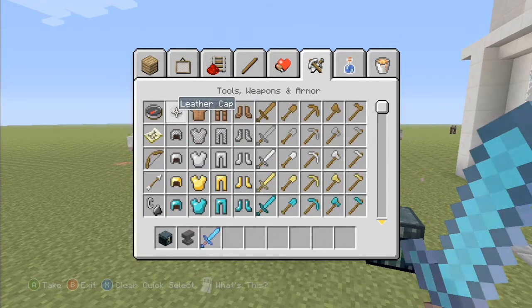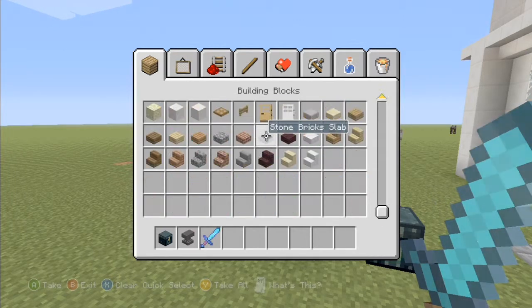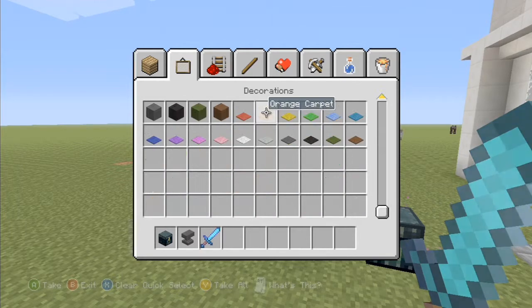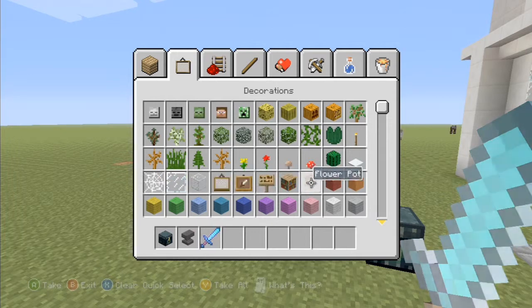They added zombie villagers, and they added villager trading, which I will show you in a couple of seconds. Doors are now under the building block section — just click your right analog stick in there. Go ahead and make sure you point it down or else it's not going to let you rotate over to the second side.